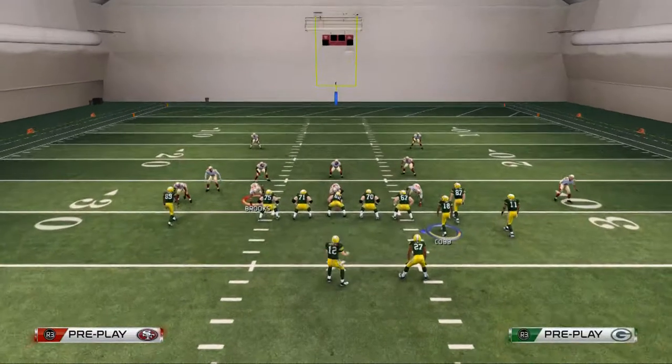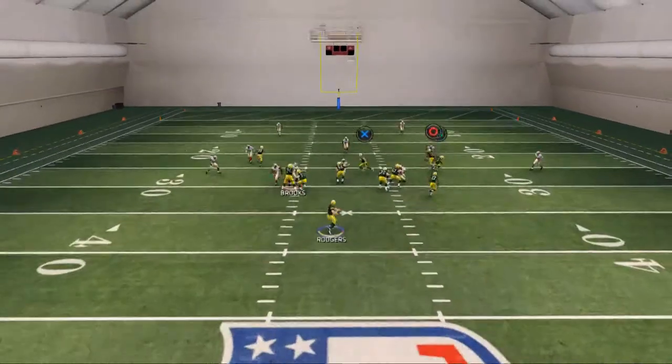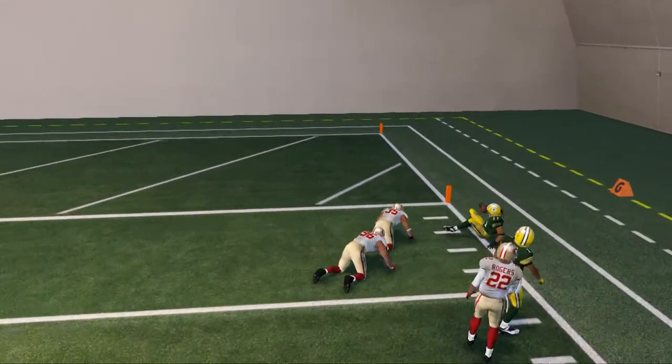They can make an adjustment on that, so you always want to look to the player before you throw the ball. If they're not guarding it, go ahead and throw it. Against cover two sink, Jarrett Boykin is going to get another nice outside pass lead for that deep streak.